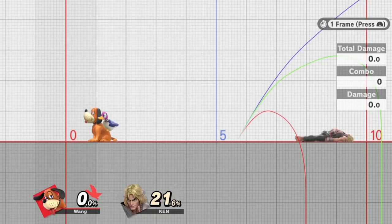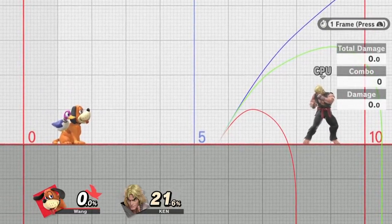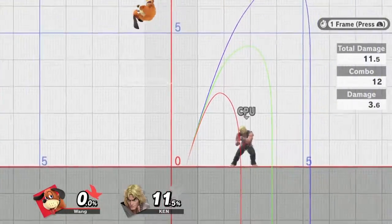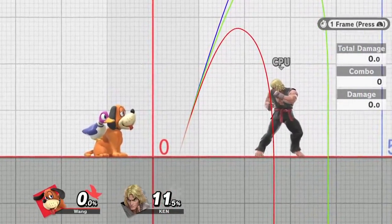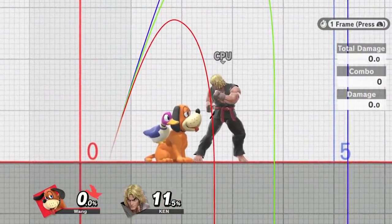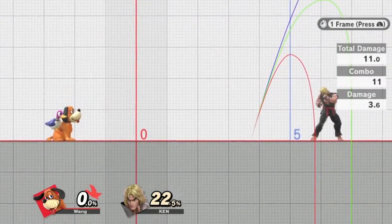Overall the rapid jab does kill better. The rapid jab finisher now does 3.6% instead of 3%, and you also have the damage increase in 1v1 mode. This move used to kill around 180% with bad DI, or around 150% on lighter characters. In Ultimate, you might be able to kill even earlier — especially if you get on a platform. So when your opponent is around 150% and up, rapid jab may not be a bad way to kill them unless you've staled the move greatly.